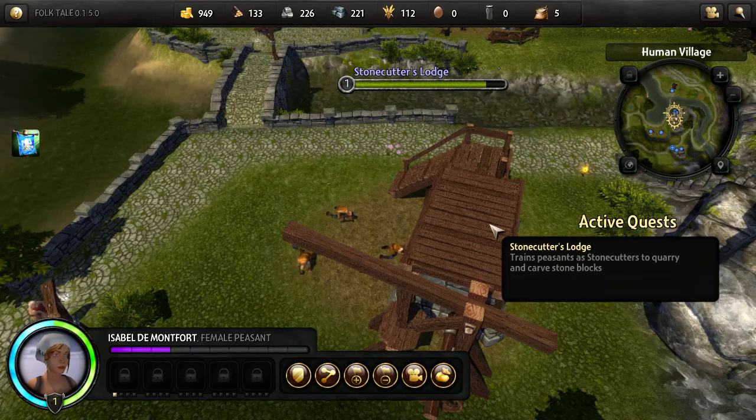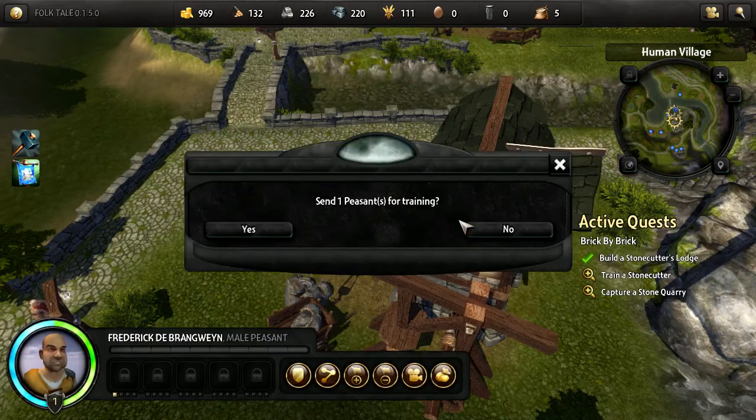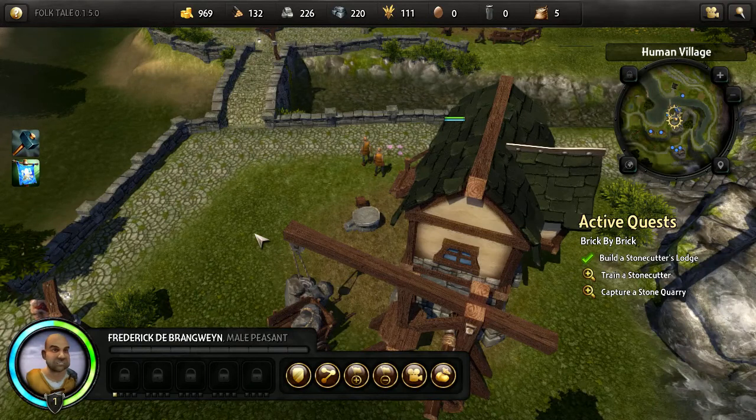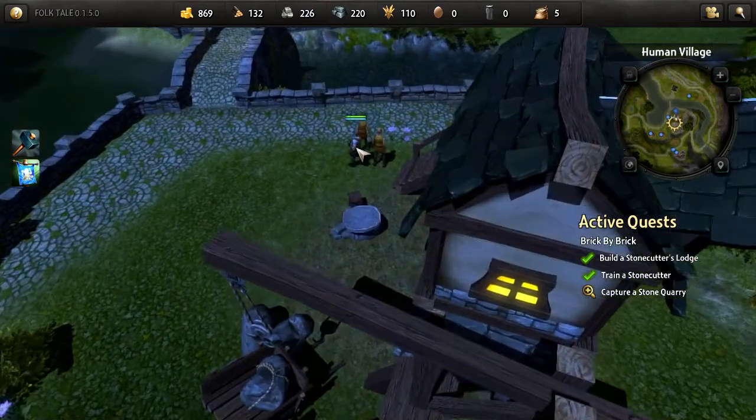They've just not added the model in for the female character because they look different. New building options are available - yeah I can't select it, it has to be male. It says you'll come out and it'll look different. See - completely different!